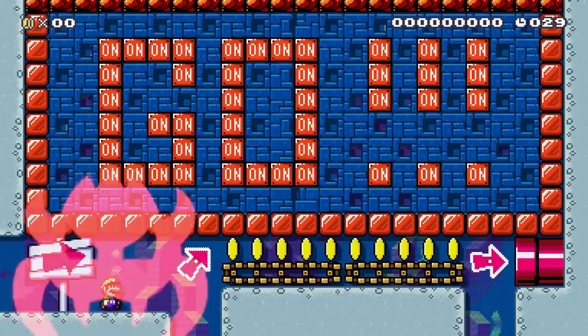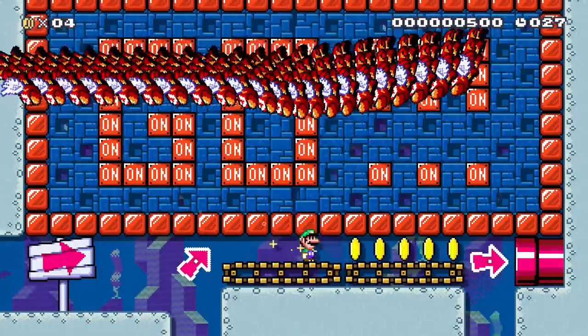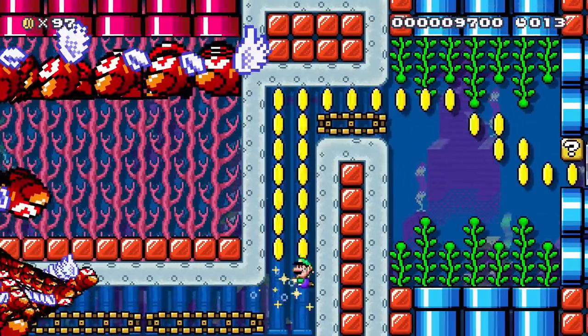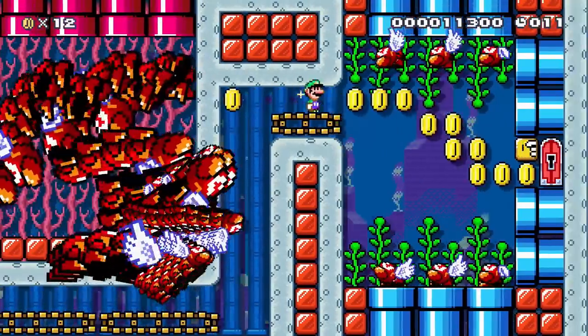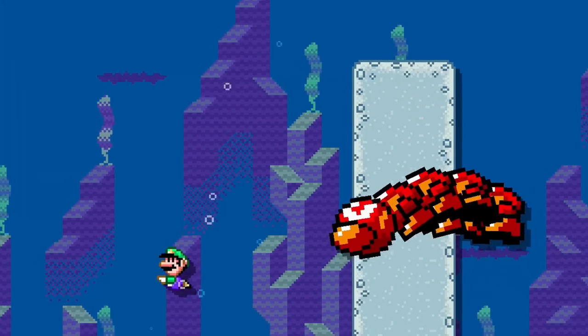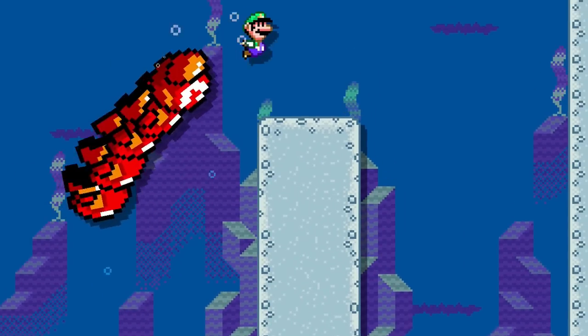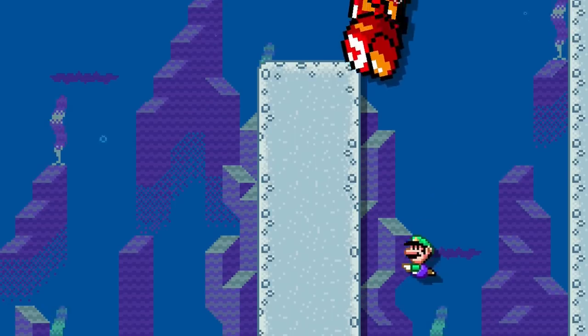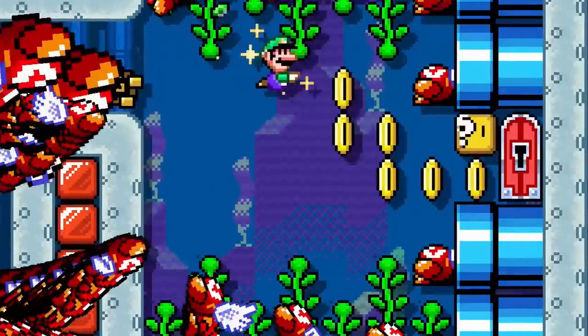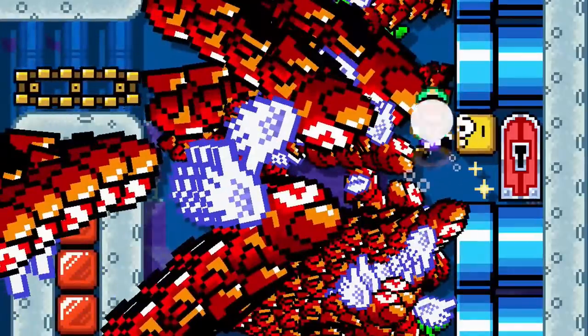Luigi decides to go for a nice swim to relax. Suddenly, hordes of angry wigglers defend their home from this intruder. In this course, Luigi must survive an underwater speedrun that requires quick and precise movements. If he's one millisecond too slow, Luigi will become angry worm food.